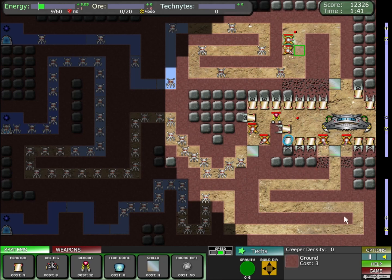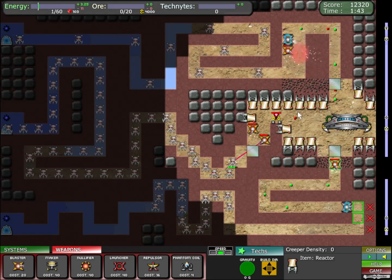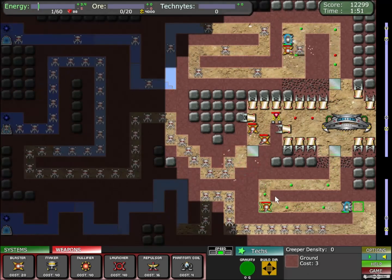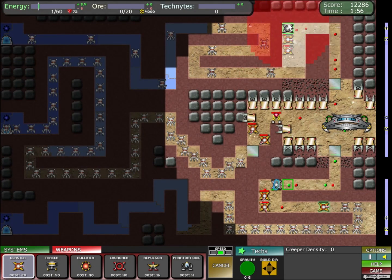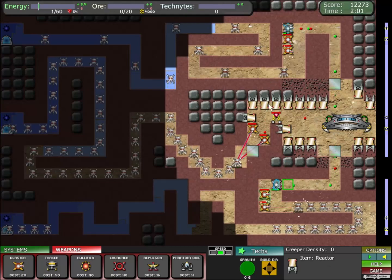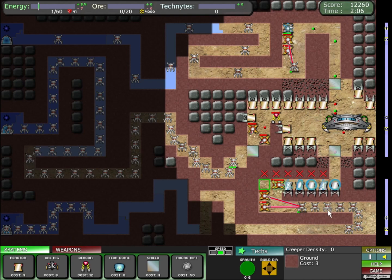I don't know if I can hold this position — some movement speed would be amazing. I'm trying to steal all this land. Run — oh my gosh, that was close, and this is super close as well. They're coming three at a time now! Cheeky cheeky — okay, I'll build on the ceiling as well.